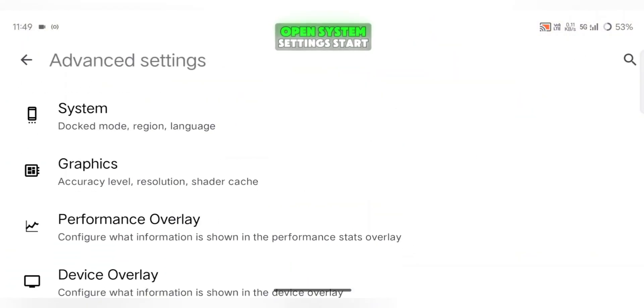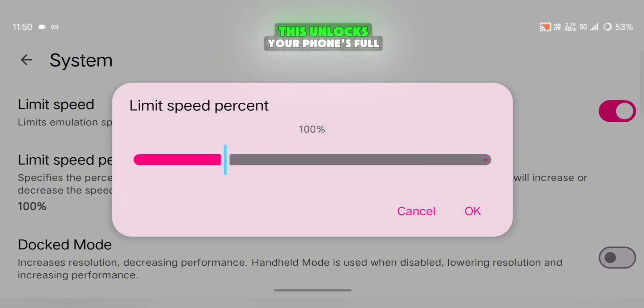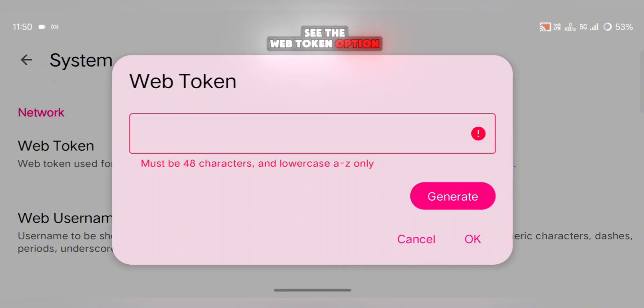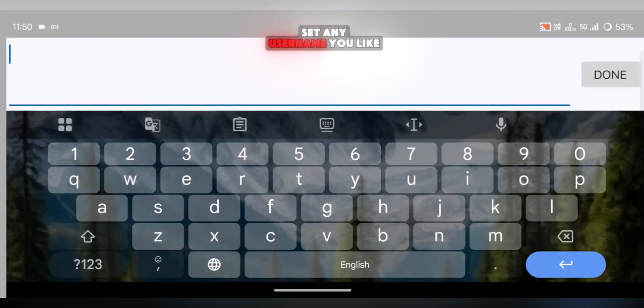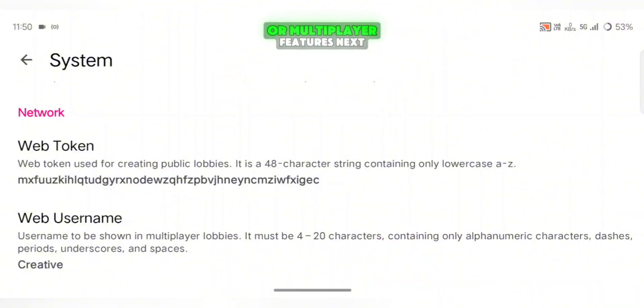In Advanced Settings, first open System Settings. Start by setting your Limit Speed to 200%. This unlocks your phone's full performance potential and lets supported games run at 60 FPS. Scroll down until you see the Web Token option, click on Generate, and the emulator will create a random online code for you. Then under Web Username, set any username you like. These two steps are required if you plan to use online play or multiplayer features.